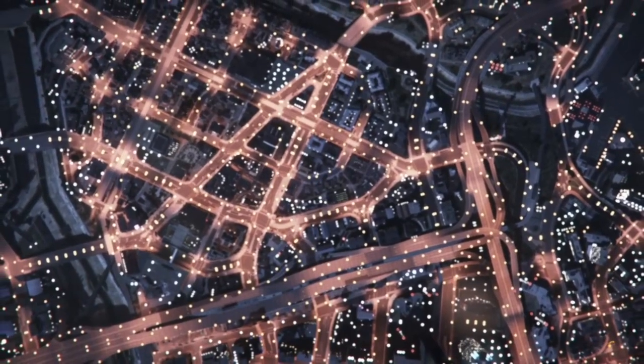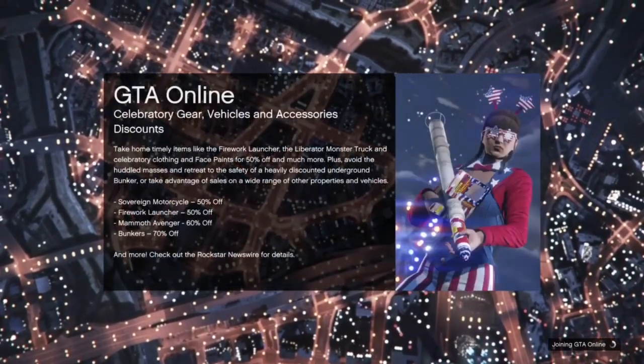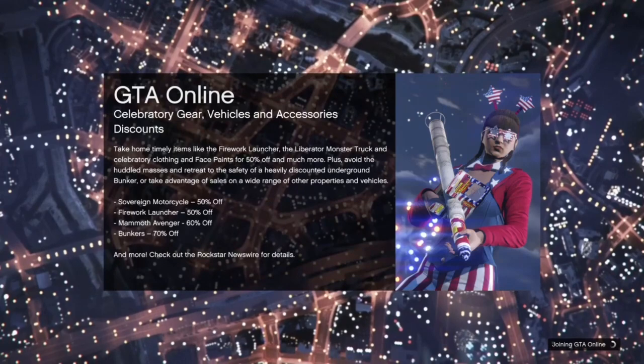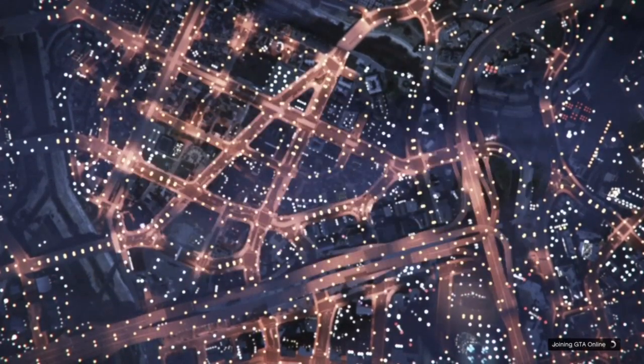Make sure your spawn location is set to Random or any apartment — it doesn't really matter. But if it's set to the Arena, it will not work. I've done this many times already, and every time I spawn in the Arena it never works. Spawn at any apartment or a random location. I put Random because I know how to drop teleport — if you guys don't know how, I'll show you, it's very easy.